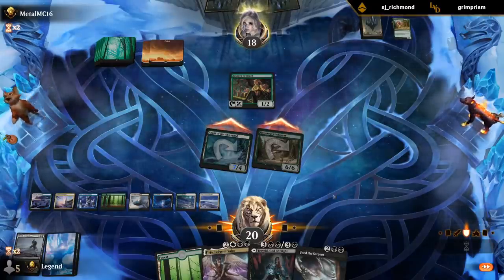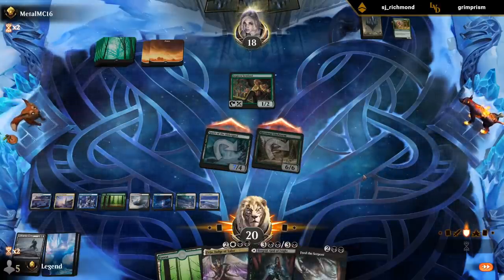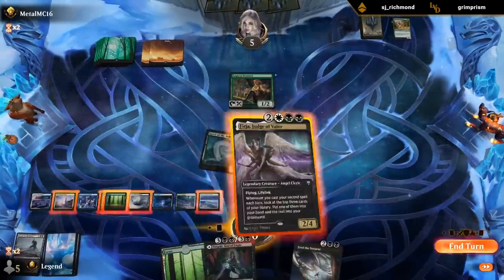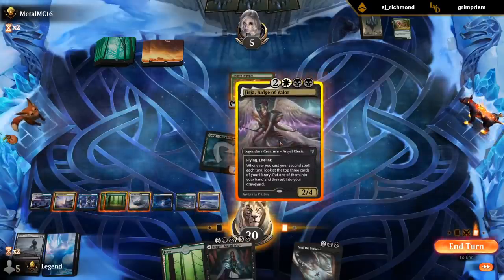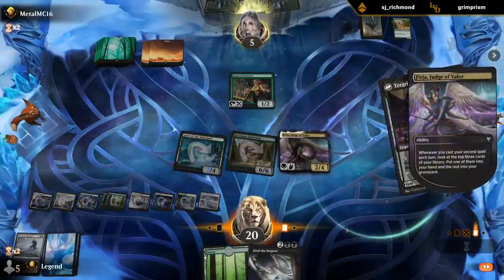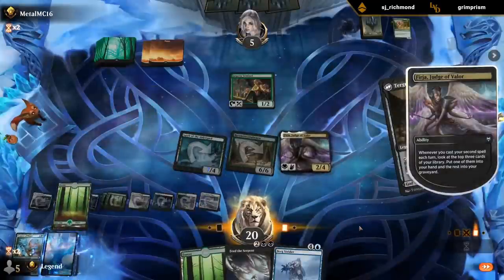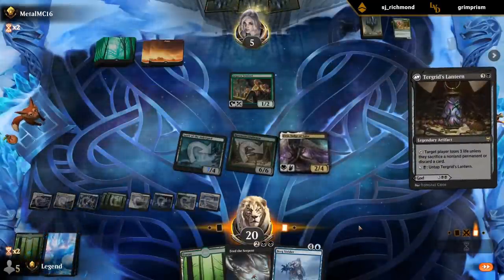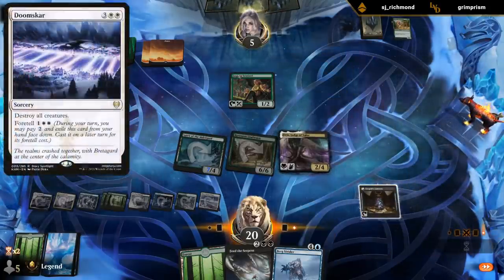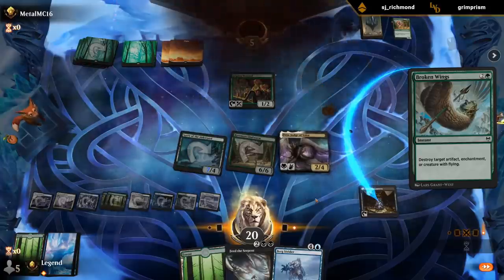Maybe our opponent's got their own sweeper, although Lantern's gonna be pretty effective against it. Make sure we leave black untapped. We'll wait to activate it end of turn in case they Doomscar - otherwise they would just sacrifice Sentinel. Broken Wings. And our opponent explodes.